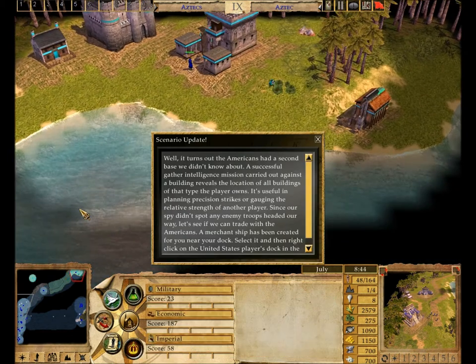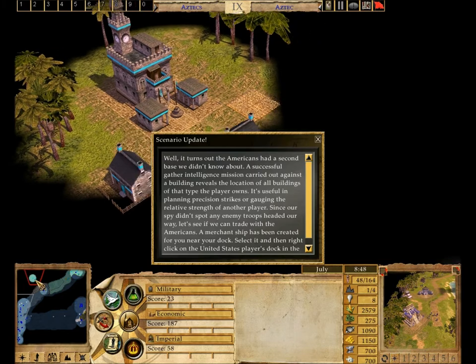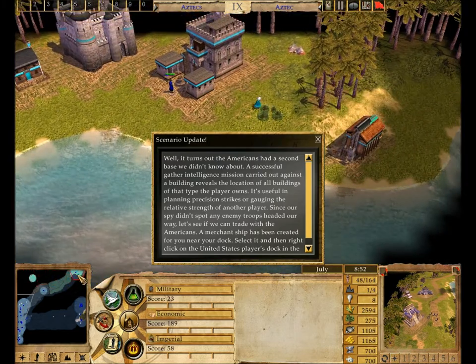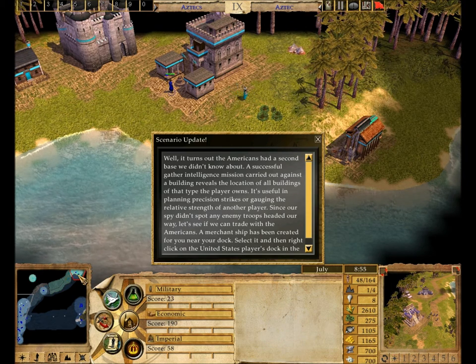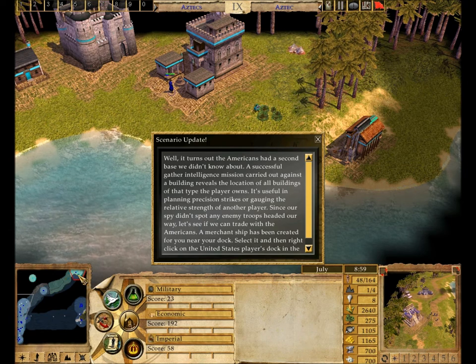It turns out the Americans had a second base we didn't know about. A successful Gather Intelligence mission carried out against a building reveals the location of all buildings of that type the player owns. It's useful in planning precision strikes or gauging the relative strength of another player.